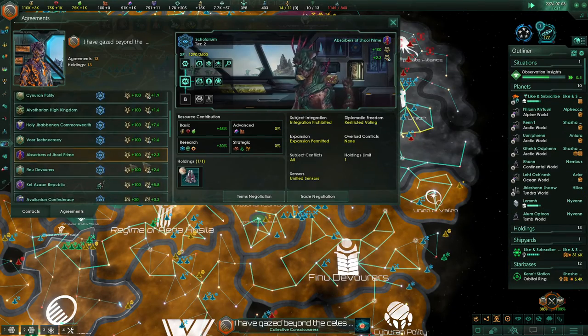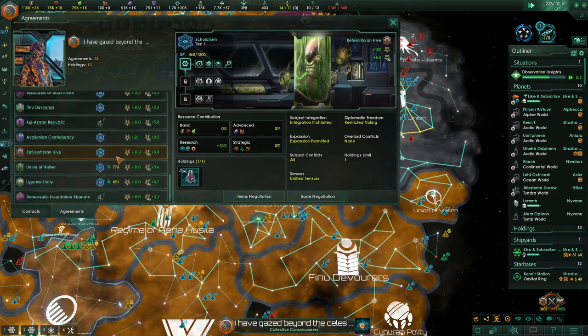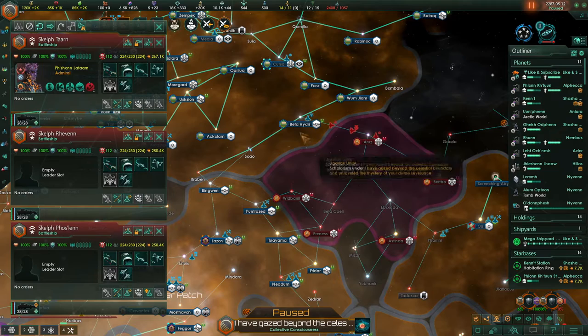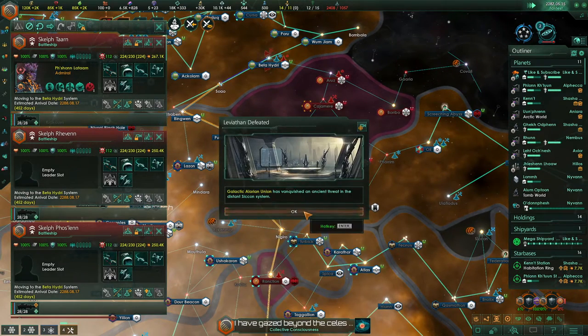I turned as many vassals as I could into scolariums, but a couple of them turned pathetic and automatically became protectorates. The two chumps surrendered and joined the party, and the galaxy is pristine. It's that stage of the game when the fallen empires start declaring silly wars, but this one really isn't any kind of threat to me anymore.